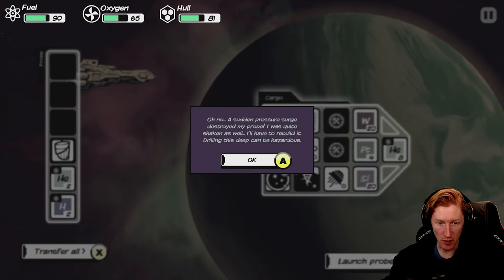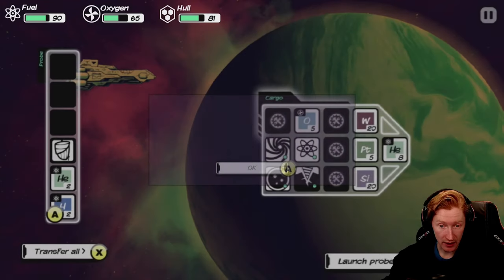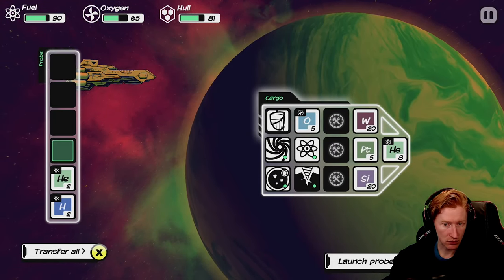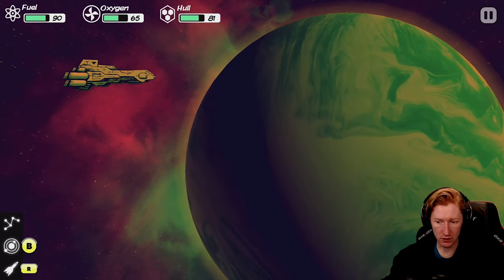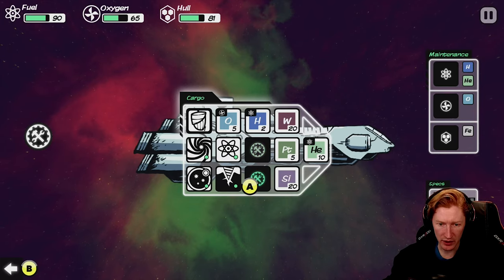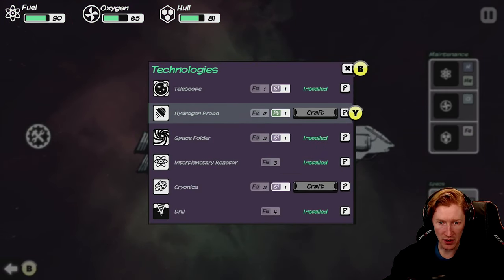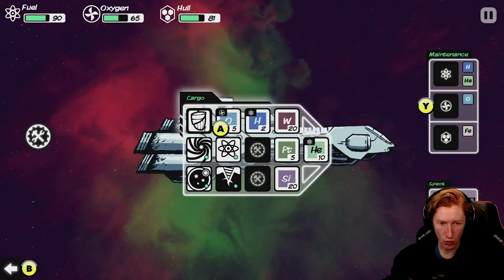Sudden pressure should have destroyed the probe — I was quite shaken as well. I have to rebuild it. Some equipment has been destroyed. Now we have to actually rebuild it, which I'm assuming is harder. We need iron and platinum — we have no iron, but we do have platinum.